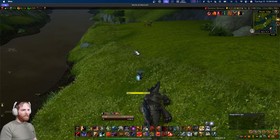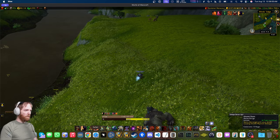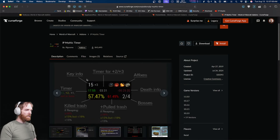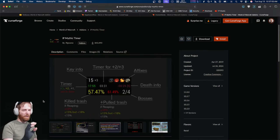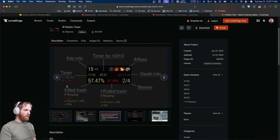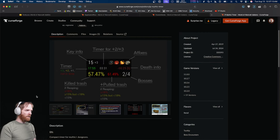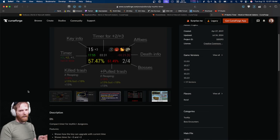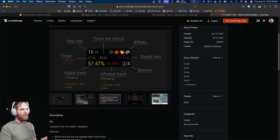Next I want to talk about a Mythic Plus timer add-on that I particularly like. This add-on replaces the default Mythic Plus timer on the right side of your screen with one that's far more detailed — showing the trash count automatically, number of bosses killed, and additional details like the affixes. There's a WeakAura version of this too, but I prefer the add-on approach because it's easier to update.